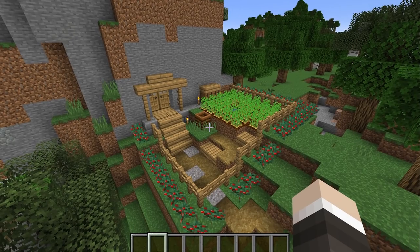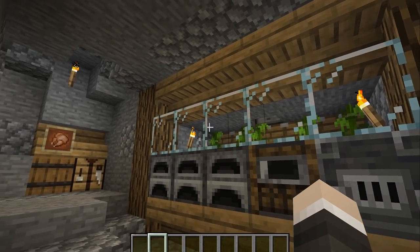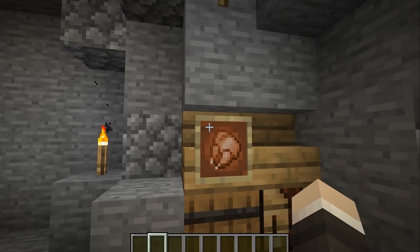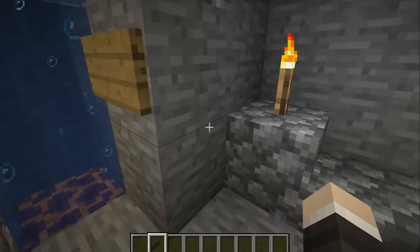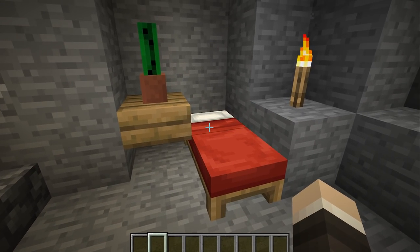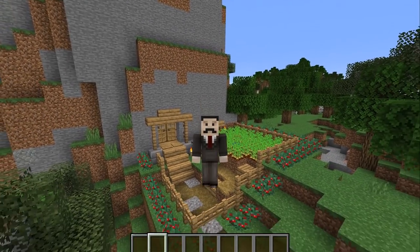This is a pretty impressive starter base. We've got security, we've got a food farm out the front with extra storage and the option to convert it into bone meal. We then have a barrel-based storage system, a bamboo-powered furnace array complete with smokers and blast furnaces. We've got a remote chicken farm that's off in the distance so we can't hear the noise, but it is actually producing roast chicken. We also have a toggleable nether portal so we don't have to deal with that horrible noise, a bubble elevator which takes us up to the bedroom, and a few bits and pieces up top. I hope that you enjoyed and I'll catch you in the next video.